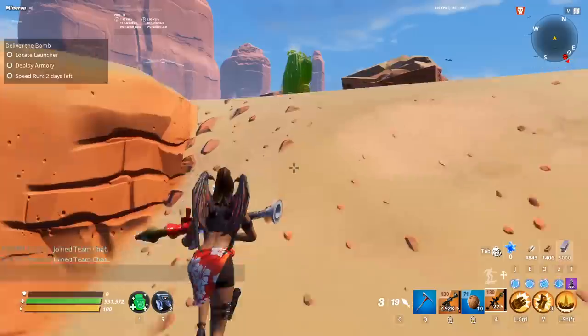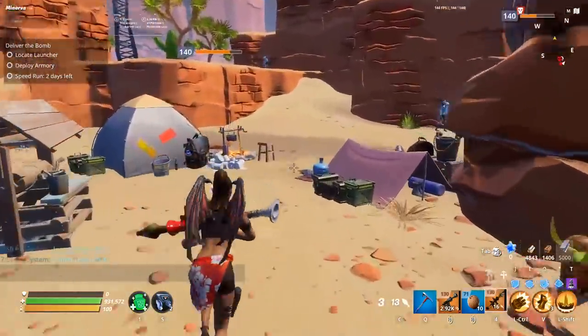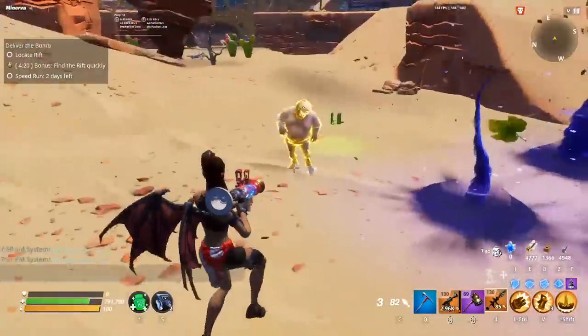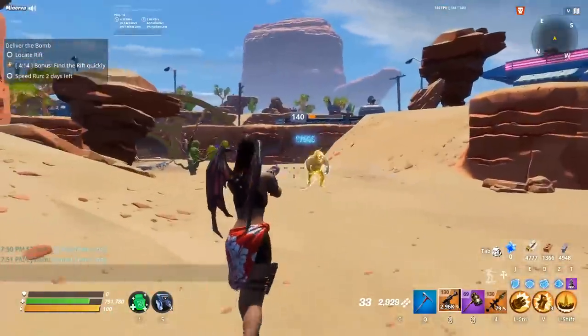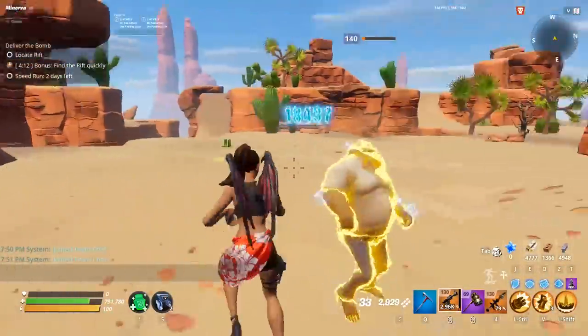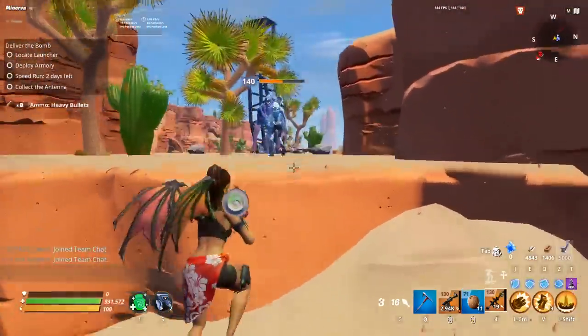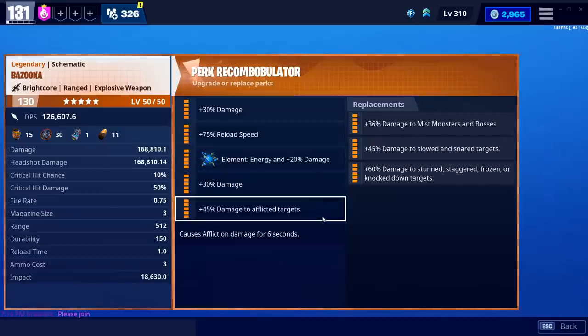Reload is extremely comfortable — you don't need it, but I find it a much cleaner experience and much easier to get those shots off. If you have affliction, you're not actually going to need another damage perk. As I record, affliction is doing significantly more than it used to, and I think they'll continue with that going forward. It is currently ticking forever — you can see this fatty just dying over a long, long period, way longer than six seconds — and that might be patched in the future, so I wouldn't rely on that as a main strategy. I do think affliction is going to be doing more damage going forward, so if you can get an affliction schematic for the Bazooka, that is the way to go.